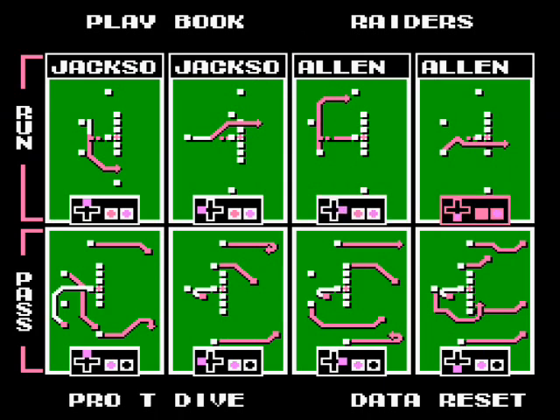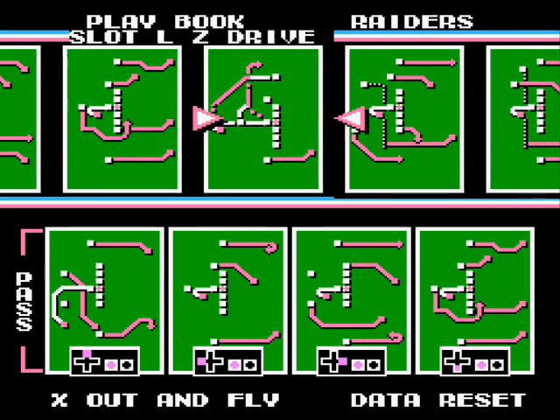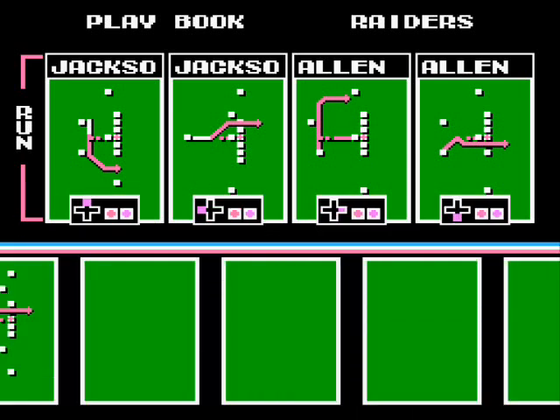You can also change around the team's playbook, which is very helpful during Season mode if you're not comfortable with your team's plays. Not only are there a ton to choose from, but you can now have 8 total plays in your playbook — 4 runs and 4 passes — which is double what you had in the first Tecmo Bowl.